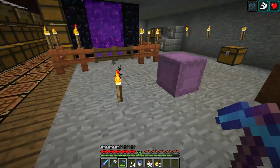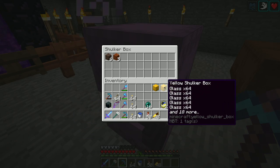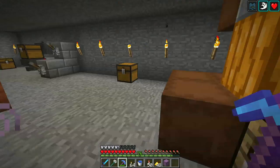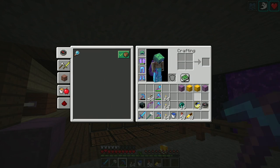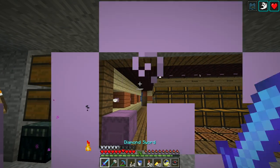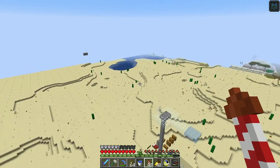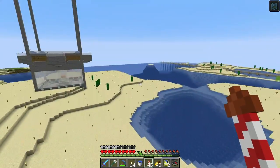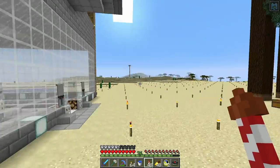Trident and books. So I've got magma blocks, soul sand, glass, and ice. Let's go do something. But first I need to go to sleep. It's a little creepy when the sound engine breaks and the electrosound goes away. So let's go check out what's going on at the iron farm real quick.